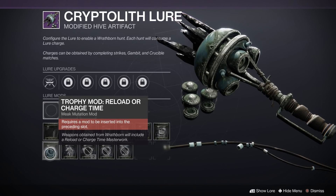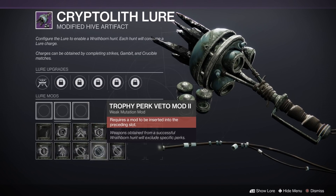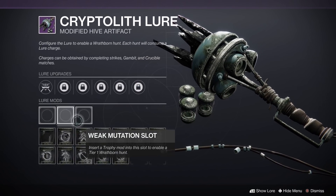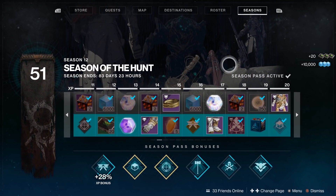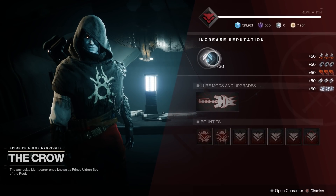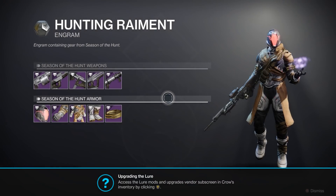You'll be able to purchase these mods for your Cryptolith Lure directly from The Crow as you upgrade your reputation with him, which you'll do by farming up recon data — received as a reward for completing Wrathborn Hunts. You'll also get a decent amount of recon data from the season pass itself if you're a season pass owner. Once you've gotten some recon data, you'll be able to upgrade your reputation with The Crow and buy more mods.